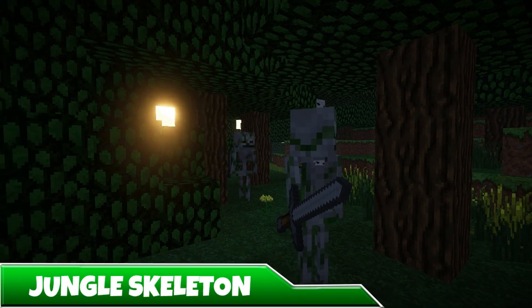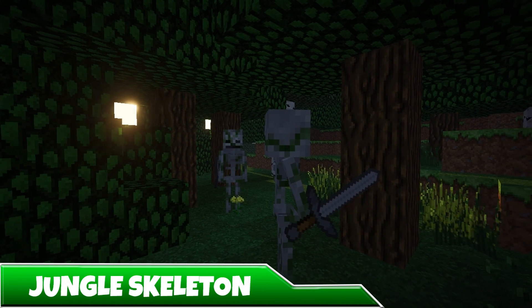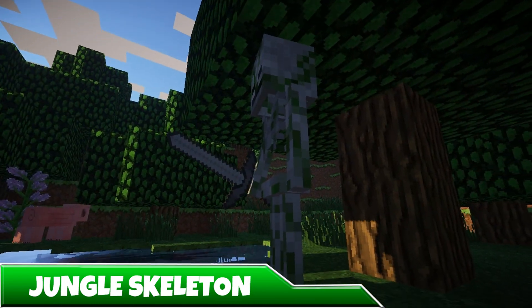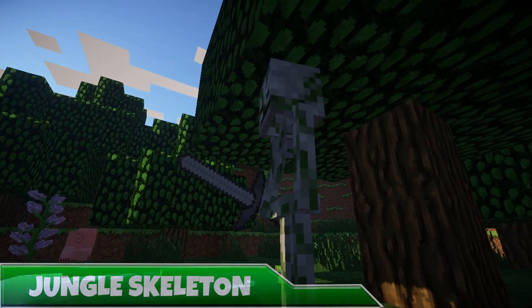Now the Jungle Skeleton. This biome-specific skeleton will only spawn in, you guessed it, jungle biomes. They hold a sword to deal 4 damage and boast 20 health points. Also, they burn during the daytime, so this is by far the weakest of the skeletons.